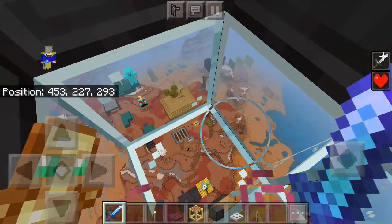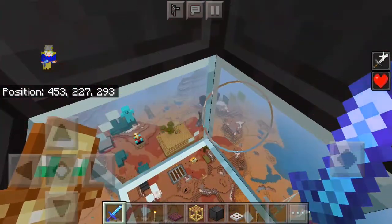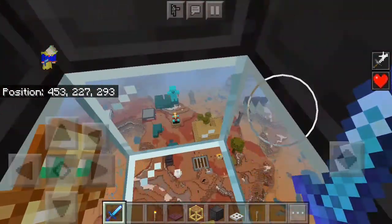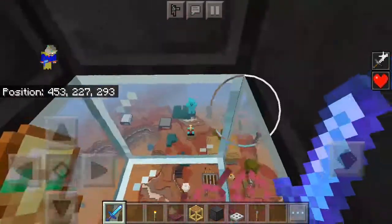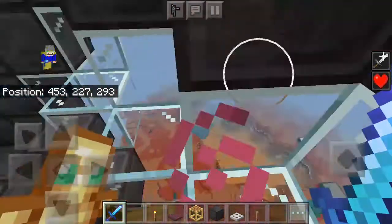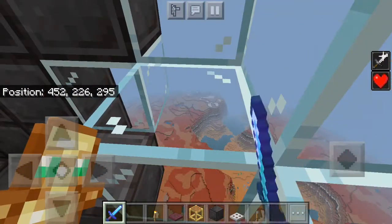Whatever that is — I think it's lighter — HQ, the Bastion over there, the launch pad, and then his house, his shops, and the enchanting room. He built way more. And then of course I built a lab back there that we're not going to go to, because it's not finished.